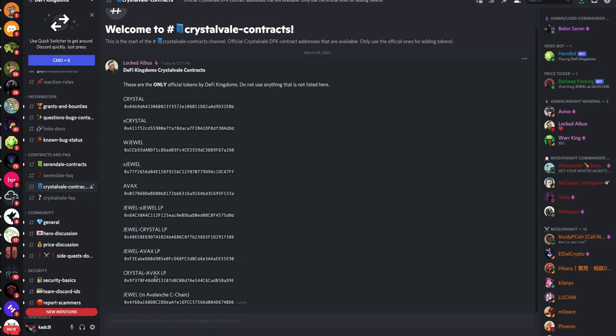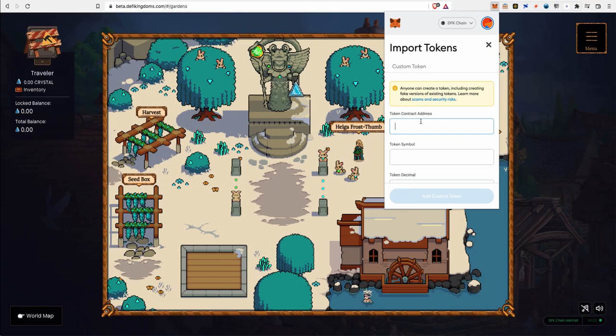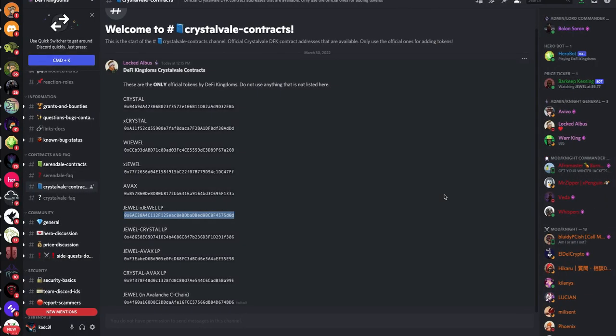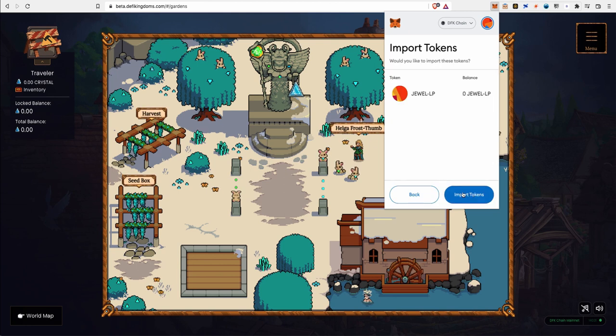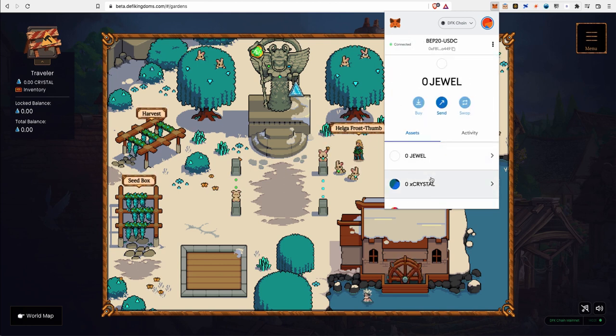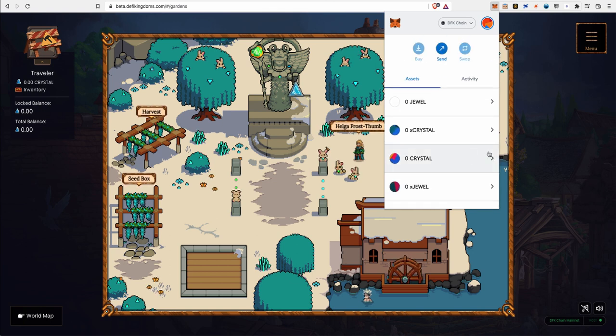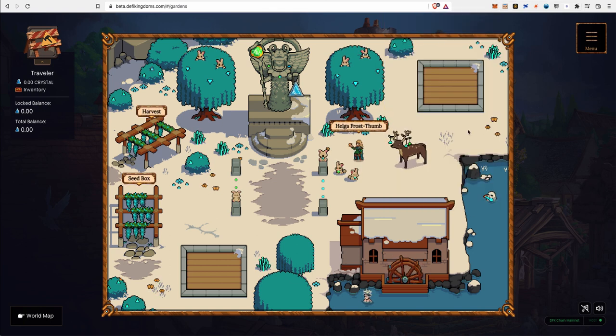Right now the only pool available is JEWEL and xJEWEL. Click on the contract address, copy and paste it into the import tokens field in MetaMask, click OK, and you'll see the JEWEL LP token added to your wallet.